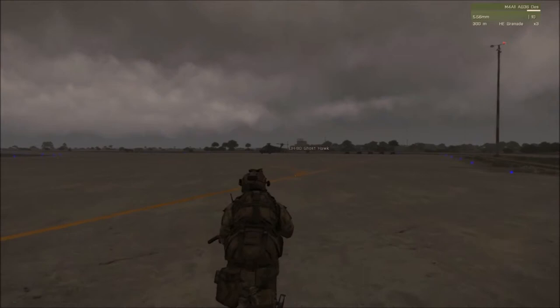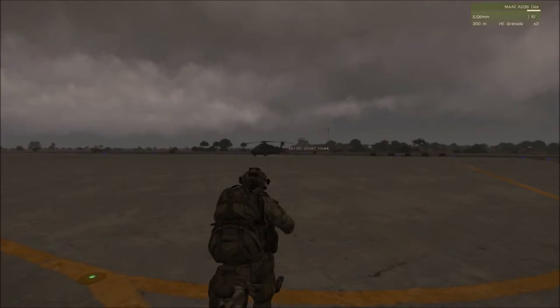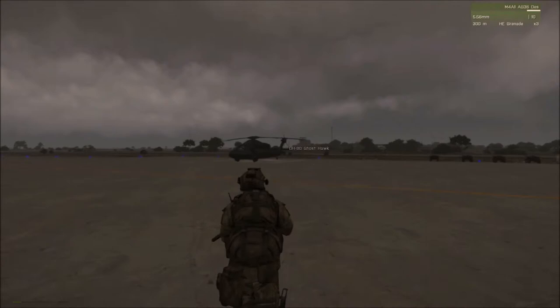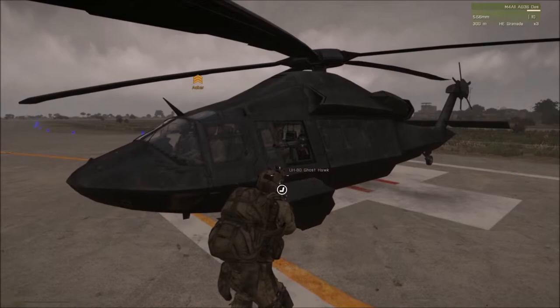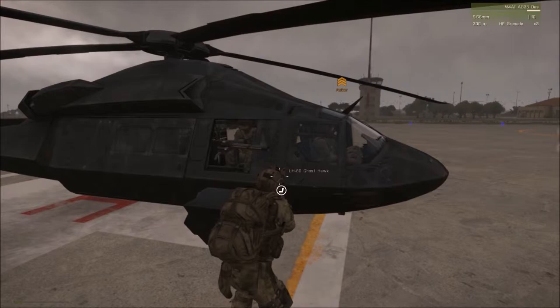The helicopter is a UH-80 Ghost Hawk. It's equipped with a full crew: pilot, co-pilot, and two door gunners. Their experience level is elevated. Initially I thought about matching their experience level with that of the AAF on the server, but then I realized that if you're calling for an extract, you're probably outnumbered, and it's probably a good idea to have a more experienced crew.